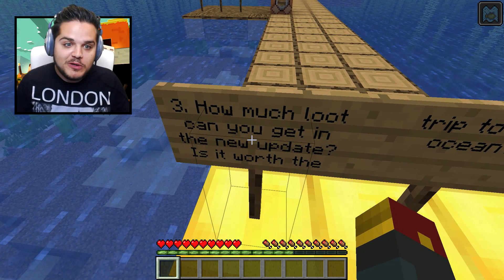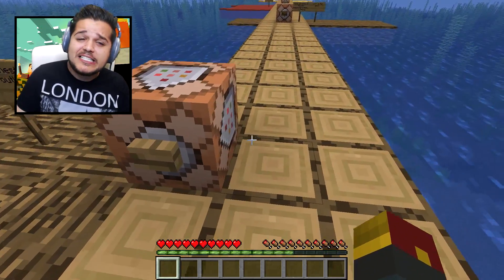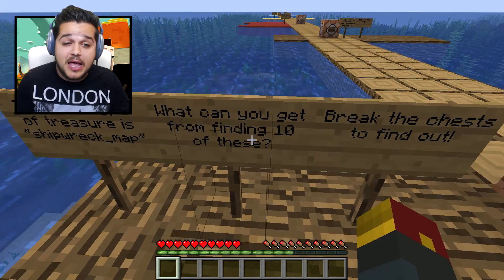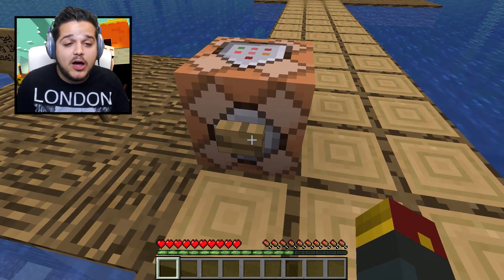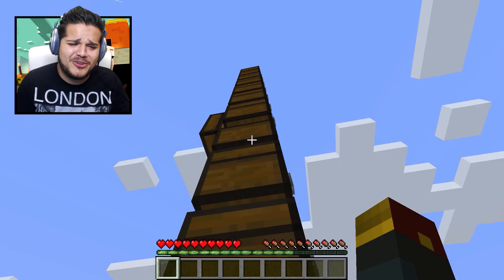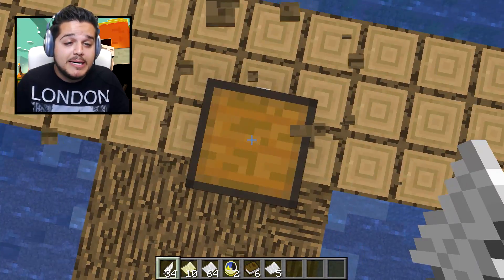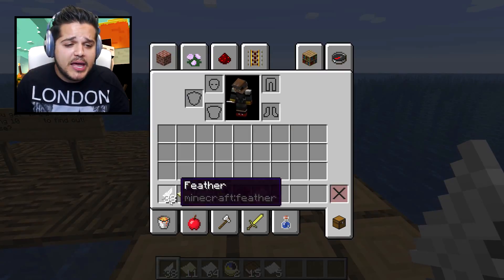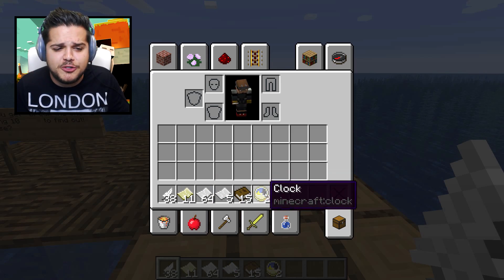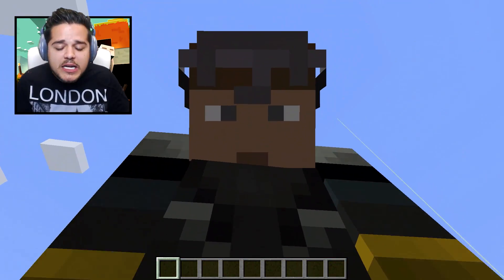Final science question: how much loot can you get in the new update? Is it worth going in the oceans at all? There's buried treasure, shipwrecks, and lots of different ways to find actual treasure in the oceans now. The first type of treasure is the shipwreck map chest. What can you find from ten of these? We got thirty-eight feathers, eleven empty maps you can turn into your own maps, about seventy pieces of paper, fifteen books, and two clocks. It's awful. The life and times of not finding anything good in the oceans.